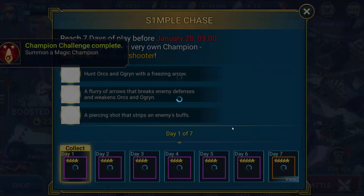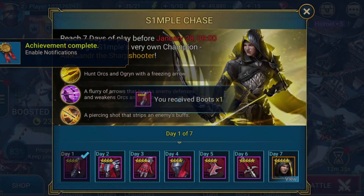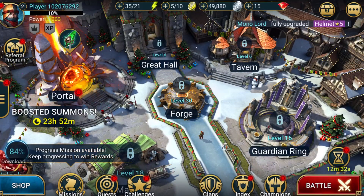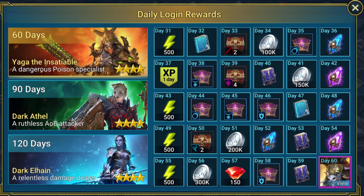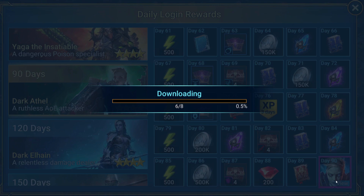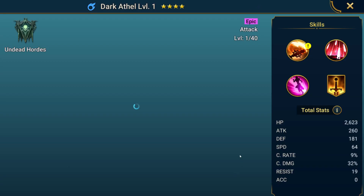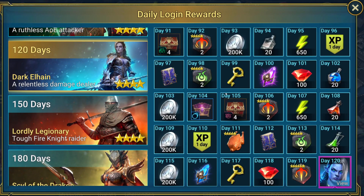As you can see we grab the simple chest, and then we also have the daily login. Let's claim that. As you can see it's day one. Day 30 gives hack tune — day 60 gives this guy who is apparently not that great, and then we get Dark Aethel who is also not that good.